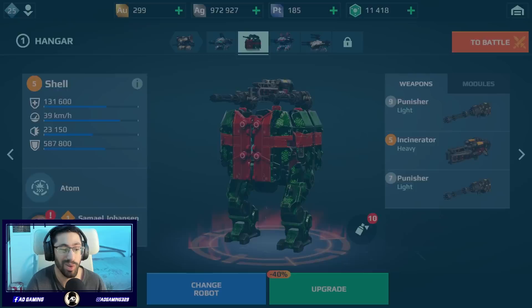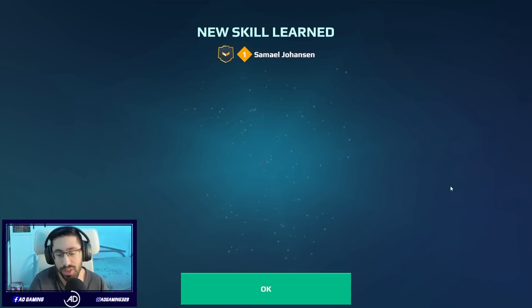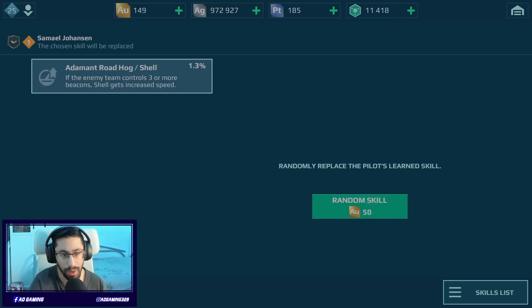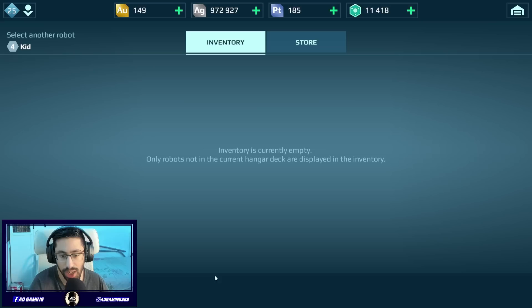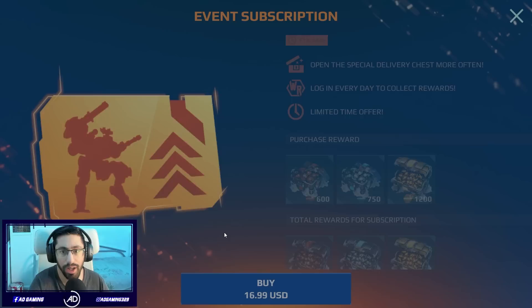I know I won't benefit from Samuel's specific skill but at least I'll have a pilot without spending gold. We're going to retrain it — Adamant Roadhog, let's choose that, it's much better. Let's try random again — Guidance Operator, don't need that. We're going to keep Adamant Roadhog for some speed. In terms of Titans, I'm trying to save up and buy the R2. The thing is, this account is on Steam so we don't have video ads, which makes it harder.